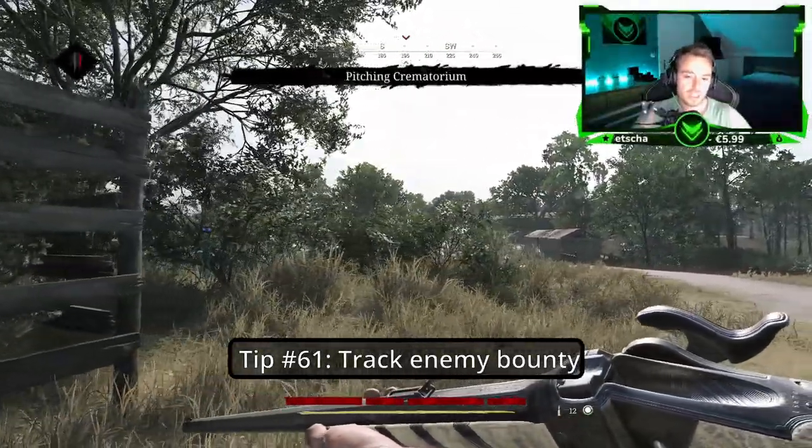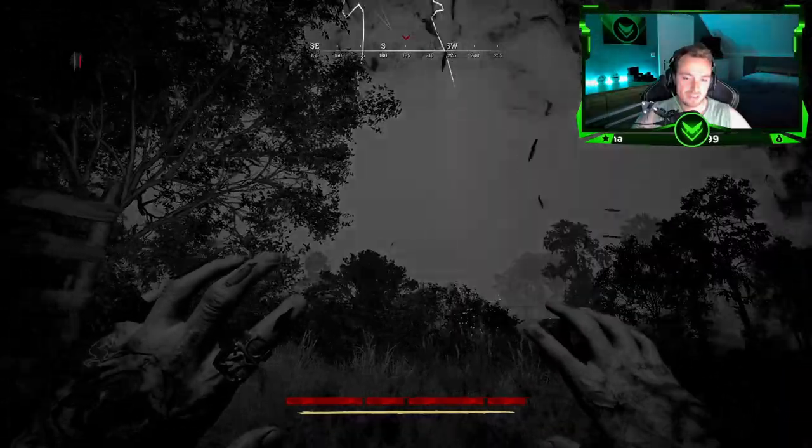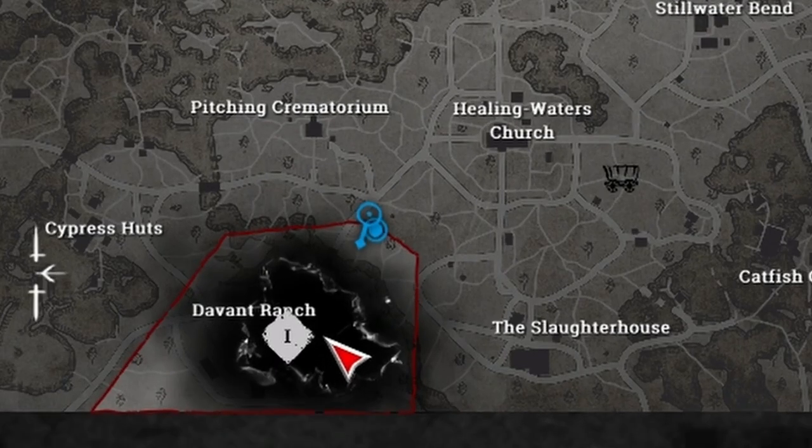Tip number sixty-one: You can actually see the enemy bounty carrier with the lightning beam in dark sight, or when you open up your map you can see them as well.